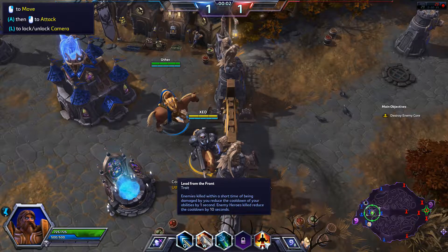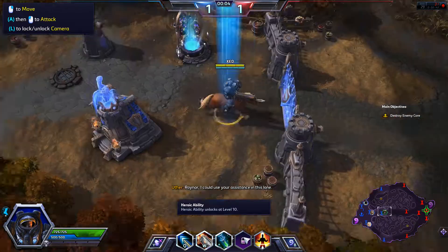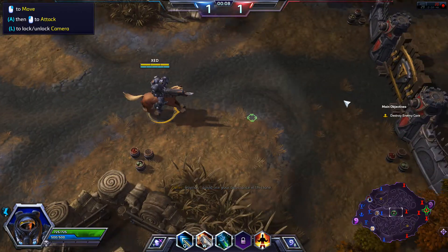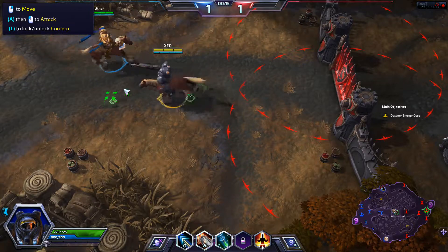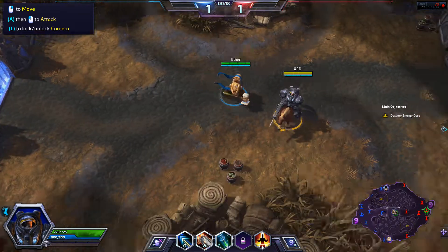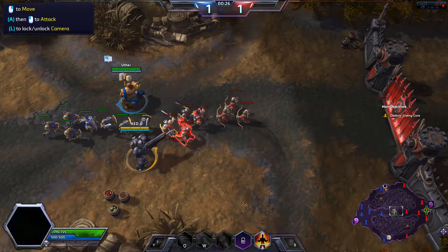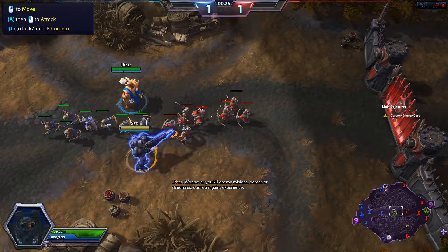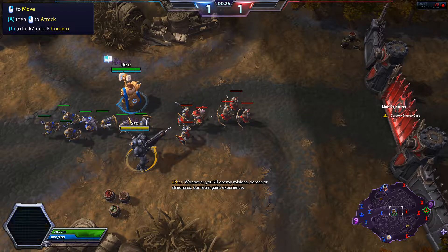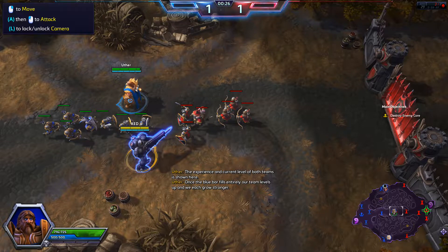Rainer, I'm already there — this ought to be fun, time to man up. I'm standing in front of your turrets. Whenever you kill enemy minions, heroes, or structures, our team gains experience. The experience and current level of both teams is shown at the top — when the blue bar fills entirely, our team levels up and we each grow stronger.